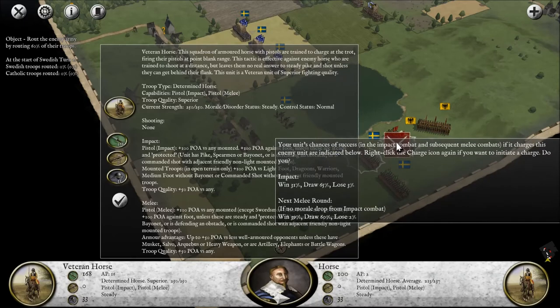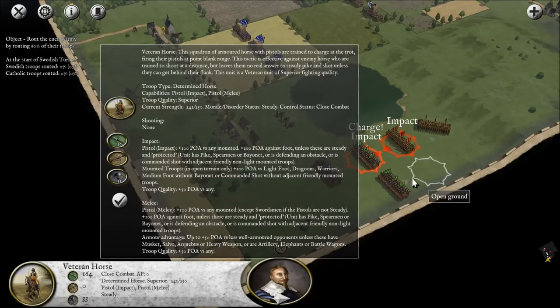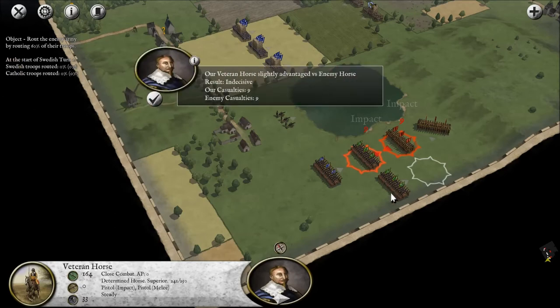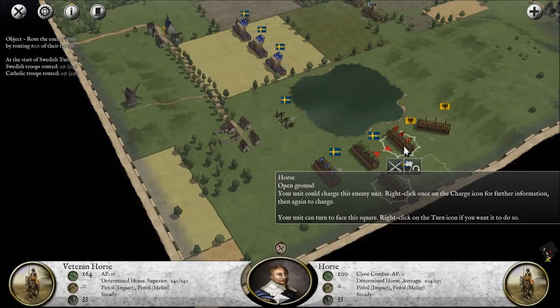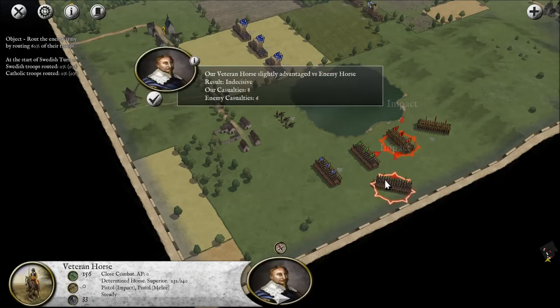Chance of success — if you charge this enemy, the outcomes are indicated below. Once I give the order I can confirm or not. Win: 31, Draw: 5, Lose: 3. So I'll probably do reasonably well given that I can also do some flanking. It looks like they'll probably win in the next melee round, so they couldn't move there and then charge. Whatever.